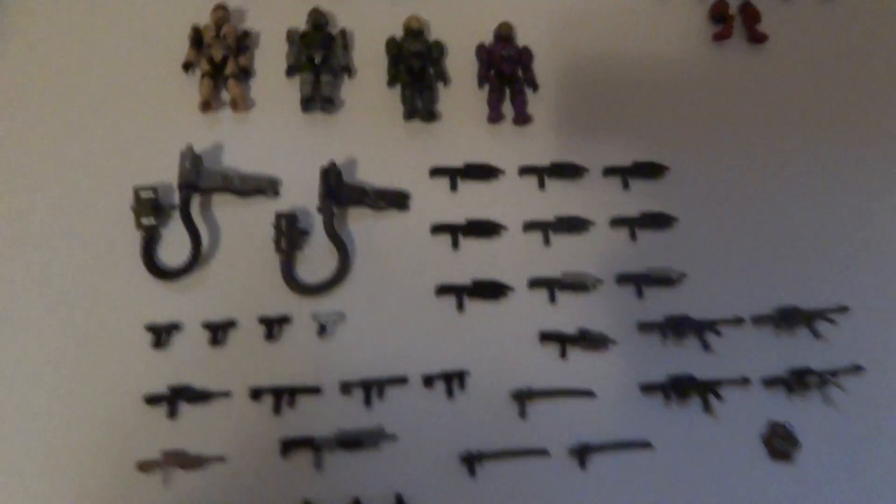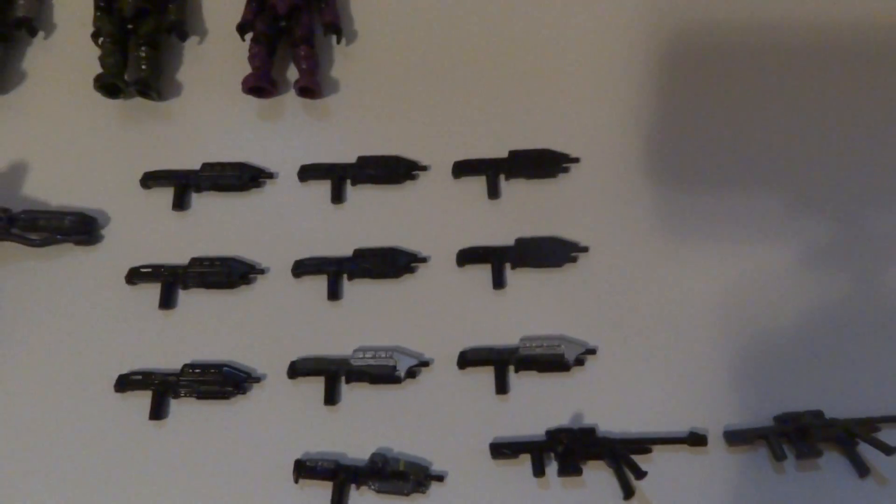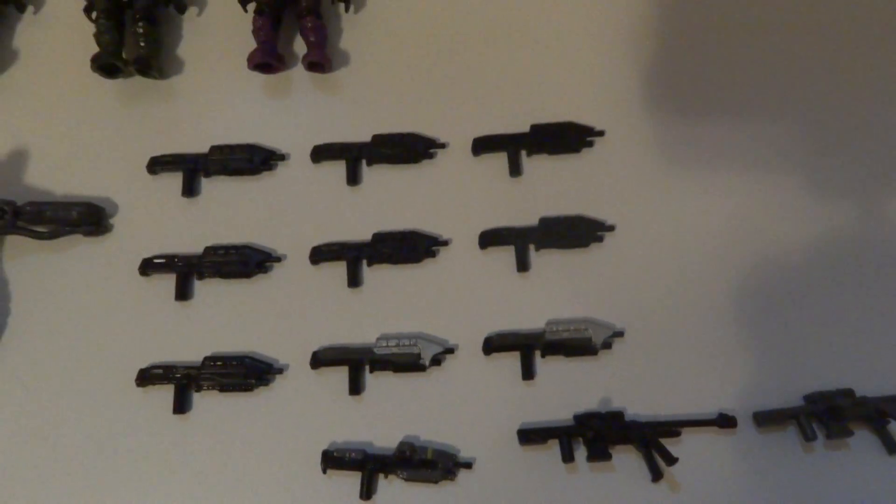Now for UNSC weapons, we have two of the Flamethrower and Fuel Tanks. For Assault Rifles there are ten — one is the newer Reach style, and two are painted.